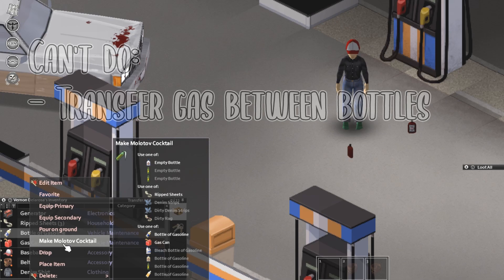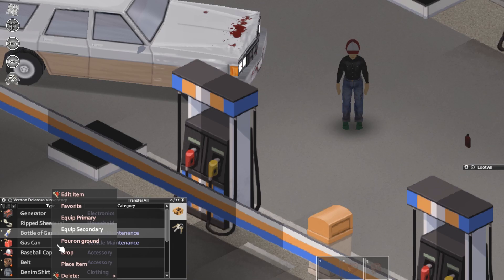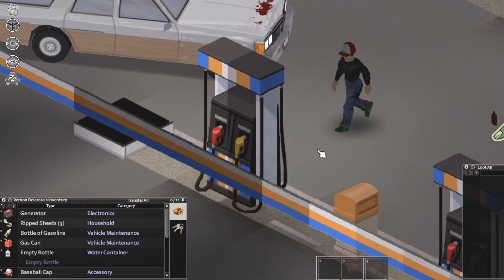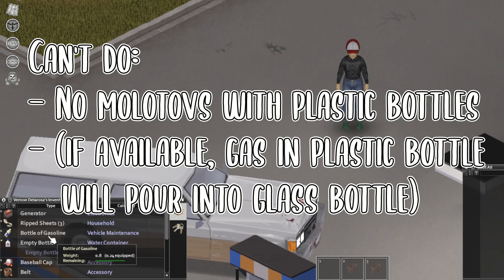It lets me make a Molotov cocktail — let's talk about that. I'm going to stand over here to do it though, and look, the option has disappeared. So you cannot make a Molotov cocktail with a plastic water bottle. I've got gasoline, I've got a bottle, I've got ripped sheets, but it actually has to be a glass bottle. So get yourself an empty glass bottle. With the bottle of gasoline, you can right-click and make a Molotov cocktail — or click the empty bottle to make a Molotov cocktail.